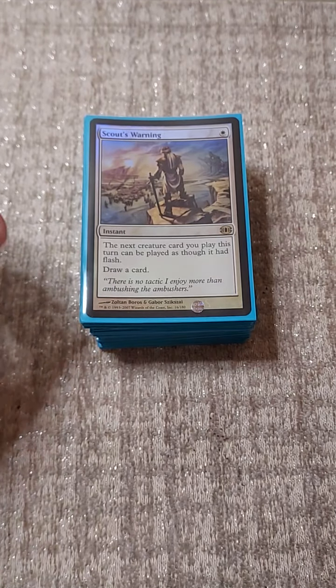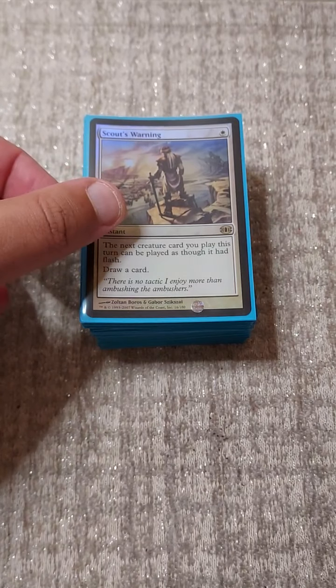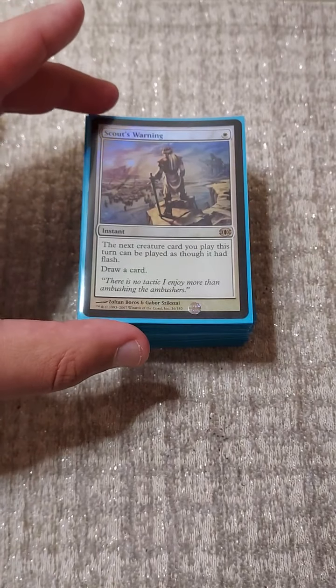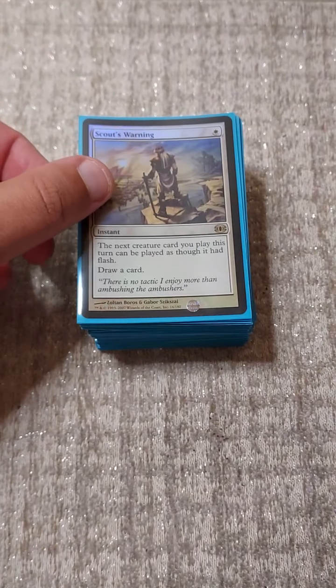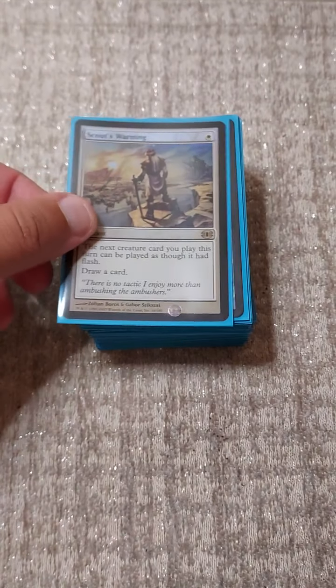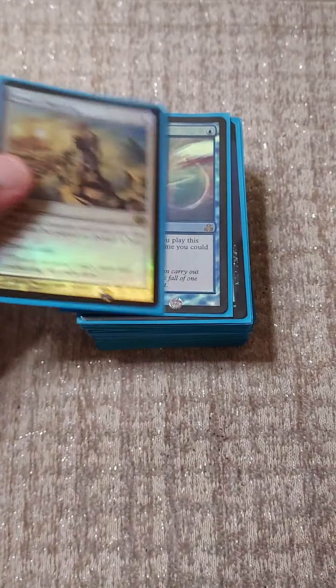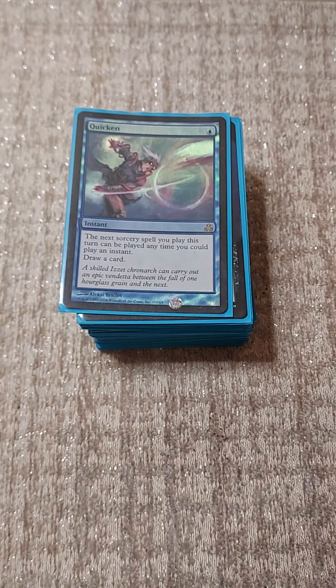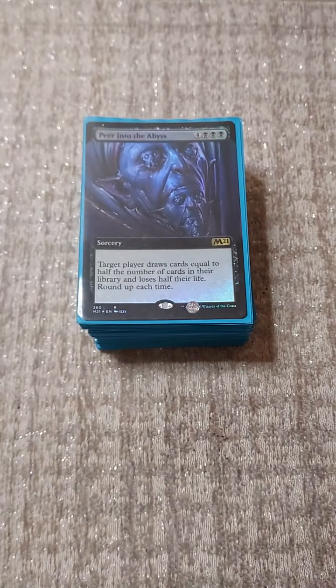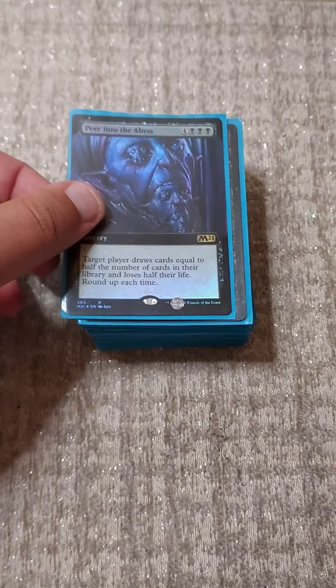Weird inclusions would include Scout's Warning - where if you get a huge Necropotence and dig into Thassa's Oracle at your end step, you can just go for the win right then and there. Same thing with Quicken - you can cast Peer into the Abyss at instant speed. Oh, there she is - Peer into the Abyss.